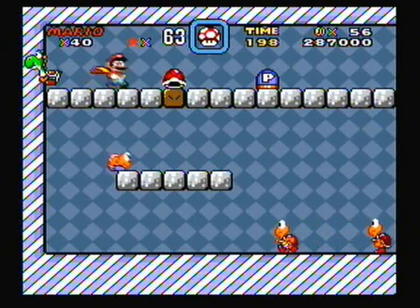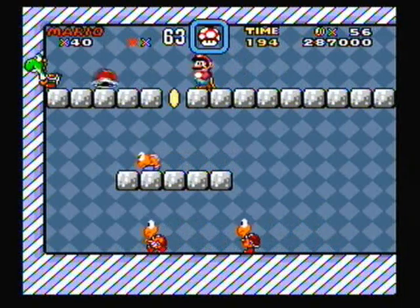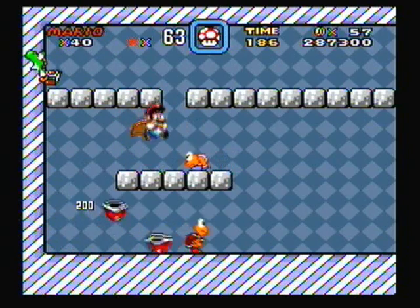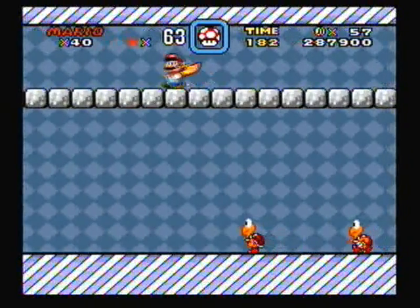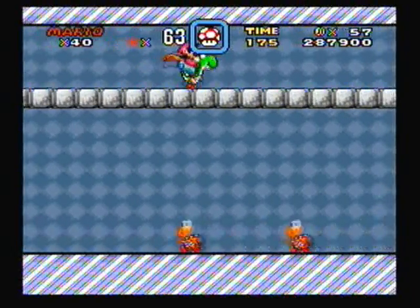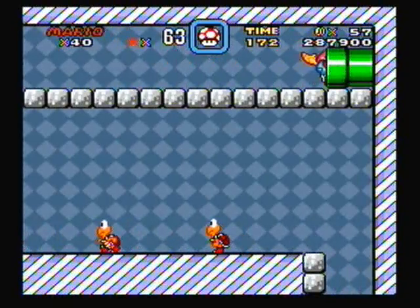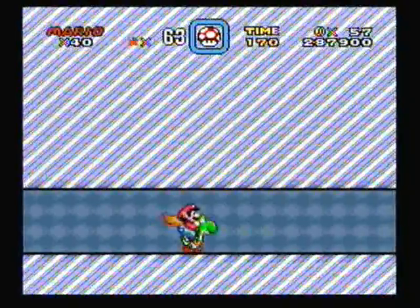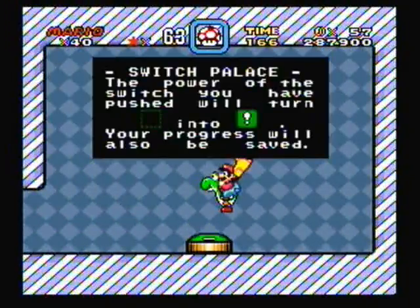Okay, Green Switch Palace. Here we can get a very easy one-up, however, I managed to screw this up very, very badly. Since I missed that jump so many times, I actually ended up missing the one-up because I'm supposed to follow the top path until that shell gets all the way down into the hole, hitting Koopas on the way and getting one-ups as I go, so I messed that up very badly. But that's probably the hardest one-up to gain in the Switch Palaces because there are actually a few other Switch Palace one-ups we can get later on in the game.